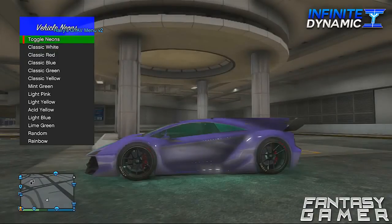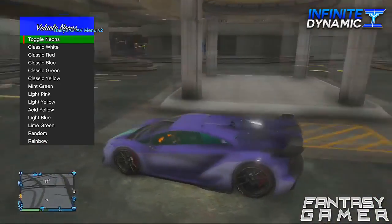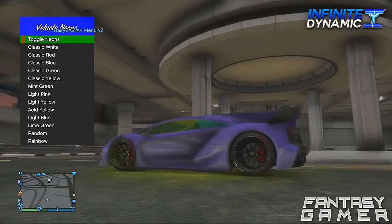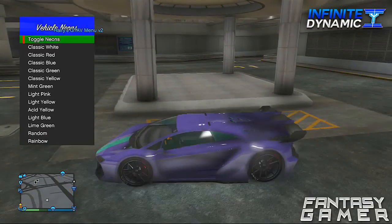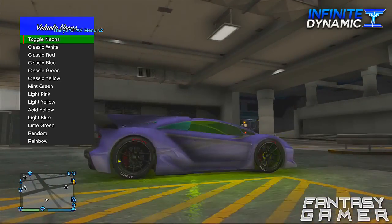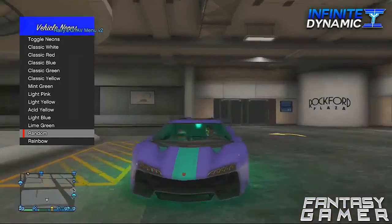I don't really know too much of the details of the private mod menu, but basically this mod menu allows you to have neon kits or underglow kits for your car on old gen. Usually neon kits are only for next gen, since it's a new feature added for GTA 5 next gen. But on old gen, this private mod menu actually lets you add a neon kit under your car — it's basically a neon glow and it looks really sick. There's a bunch of colors: classic white, classic red, blue, green, yellow, and more. It looks really amazing.